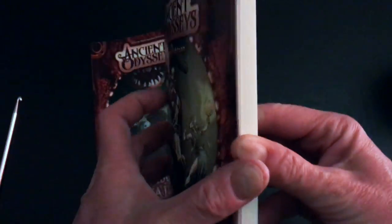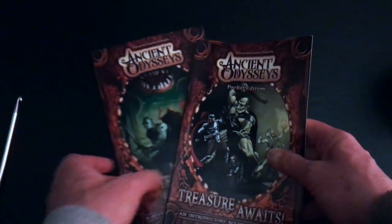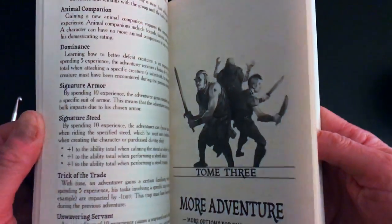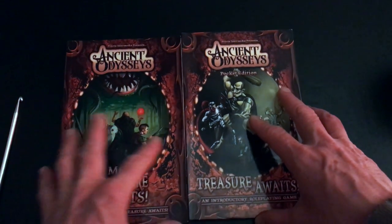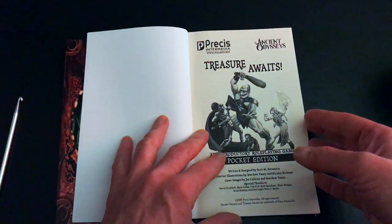It is a pre-programmed dungeon crawl included in this book. I'm not going to show you too much about that because if you play it yourself, I don't want to ruin it for you. The second volume includes rules for overland adventuring and also contains a pre-programmed adventure, which I haven't yet played. Let me show you the main characters you can create and how the system works.